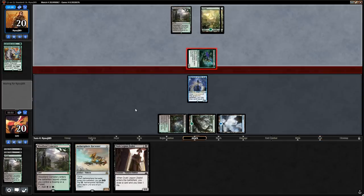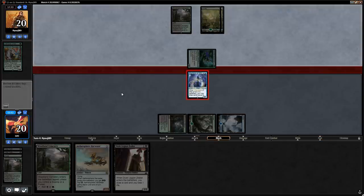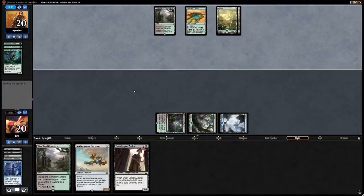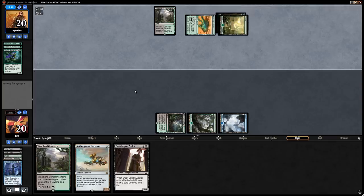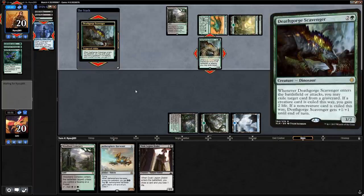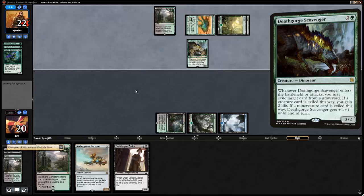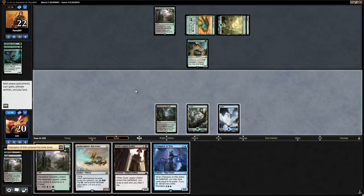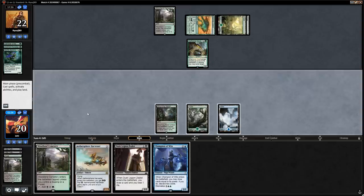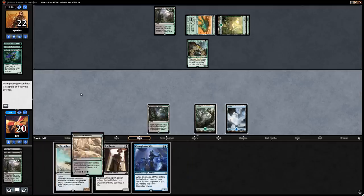Branchwalker gets in and we trade. We want to keep them low on power in case of Ghalta and also in case of Eldest Reborn. The opponent finds a Deathgorge Scavenger that exiles Champion of Wits — that's fine, we weren't Eternalizing anytime soon. A second Champion of Wits for us. The opponent can easily attack for four power with the Scavenger next turn so I don't mind running out Aethersphere Harvester here.